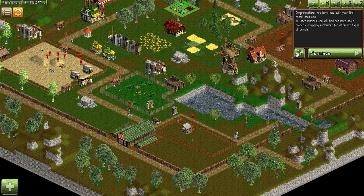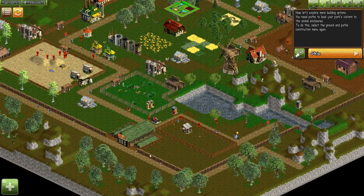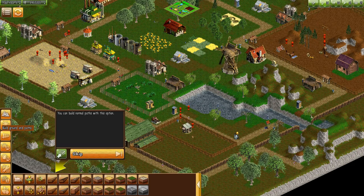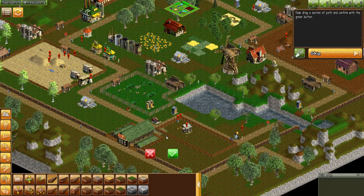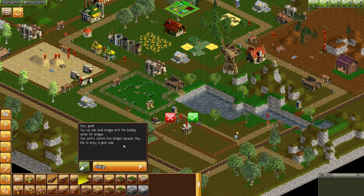Continue — I guess we're done here then. You need paths to lead your park's visitors to the animals — oh, so Farm World is actually like an amusement park farm! I had no idea. Select the ground and paths construction menu again. Build normal paths with this option — drag a section of path and confirm. There we go.